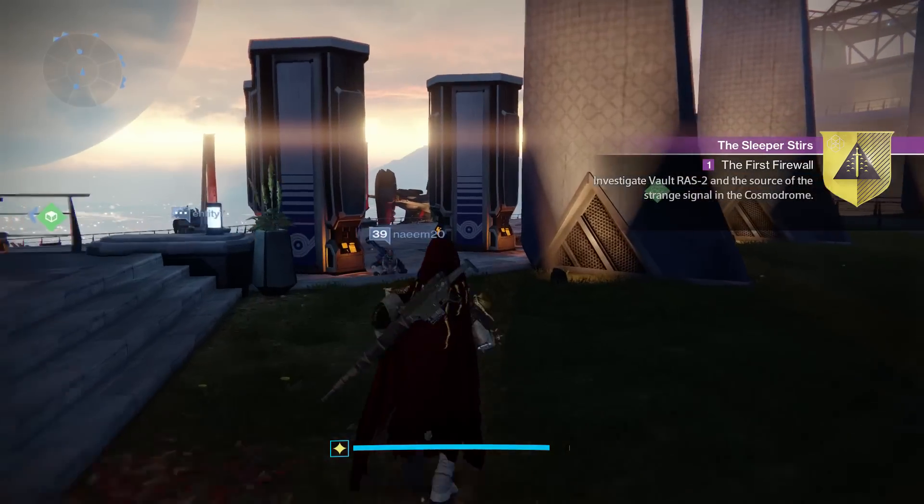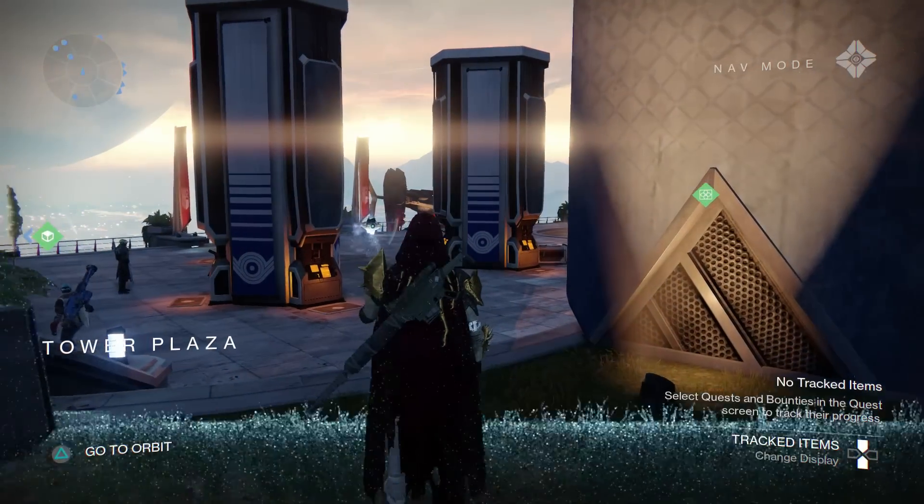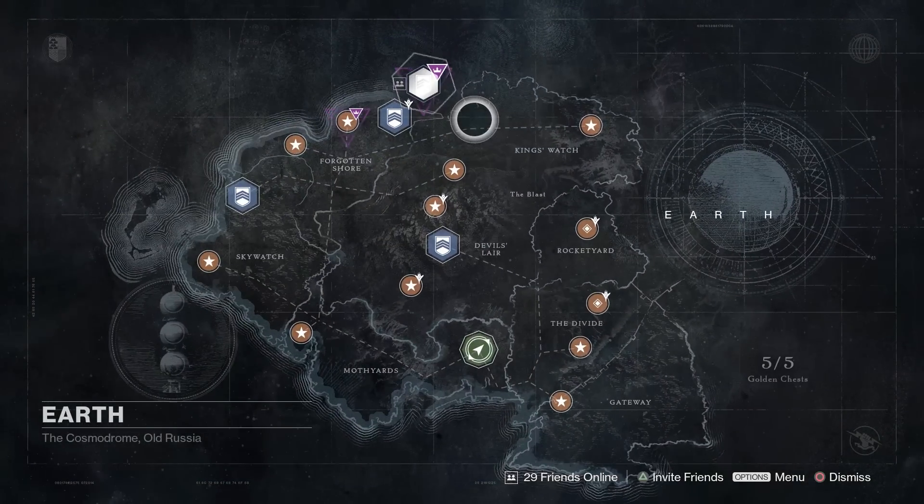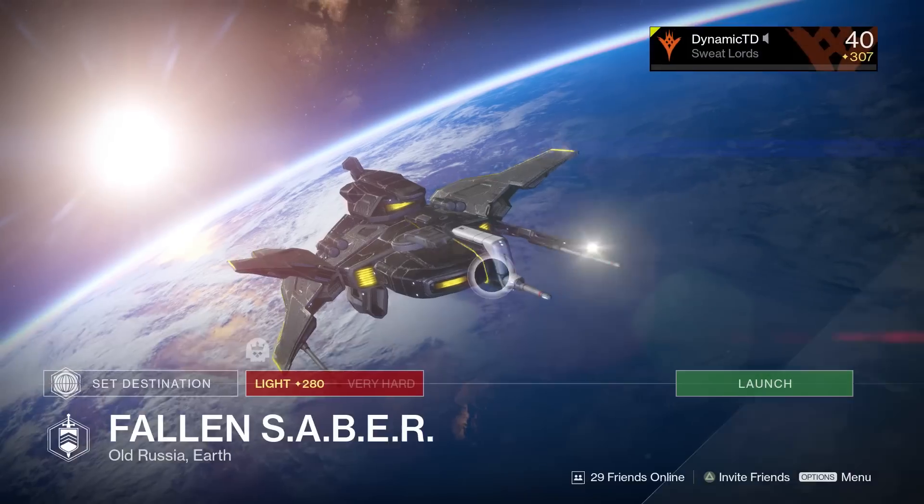Go to the tower, go to the gunsmith, and accept that exotic quest. The quest itself is a fairly simple and quick process and only really involves you going to the planet Earth and completing a 280 light version of the Fallen Saber strike mission.